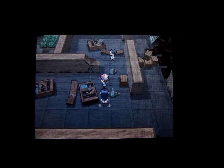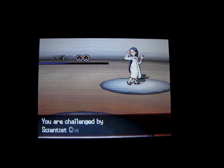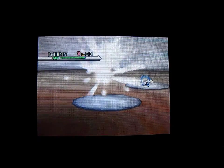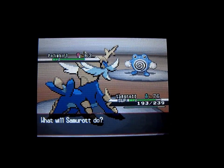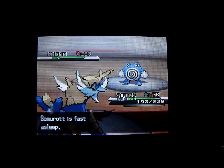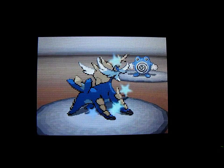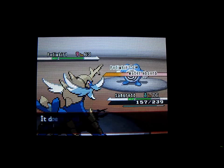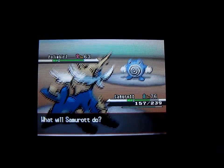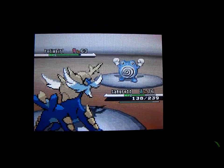There we go — one trainer down. I think this is Scientist Chan. It's actually a pretty good place to train; there are a lot of good trainers around here. He's still asleep — I forgot to wake him up. We'll keep going anyway. Water absorbed. We'll use Slash. I wasn't thinking — I tried to use a water move on a water Pokemon.